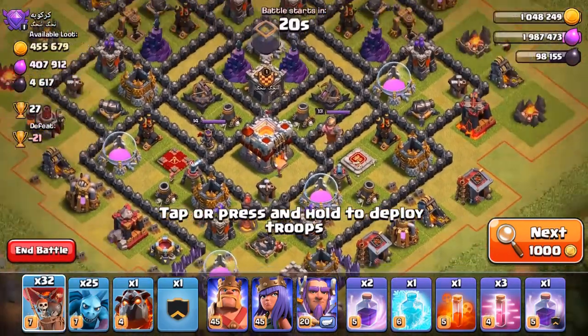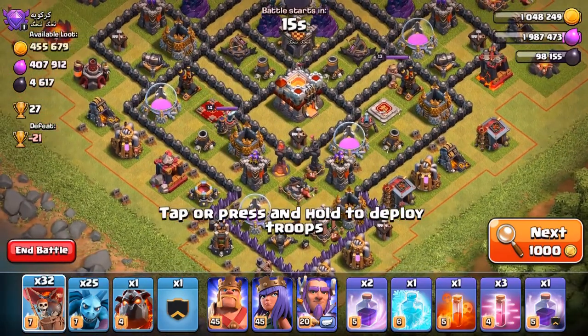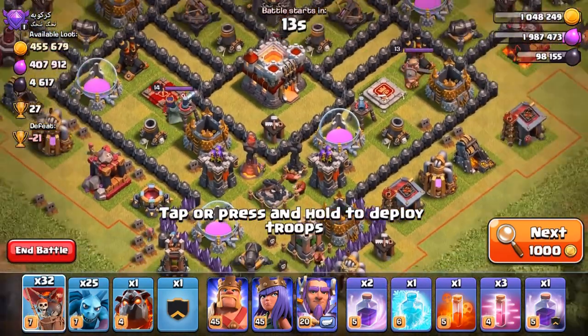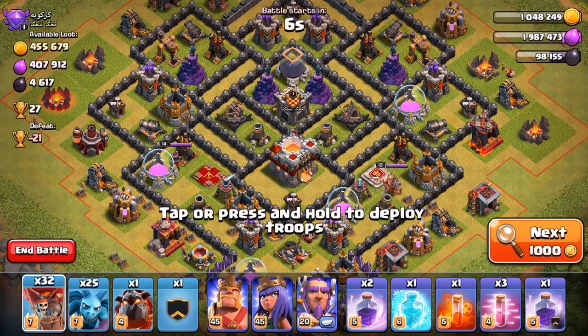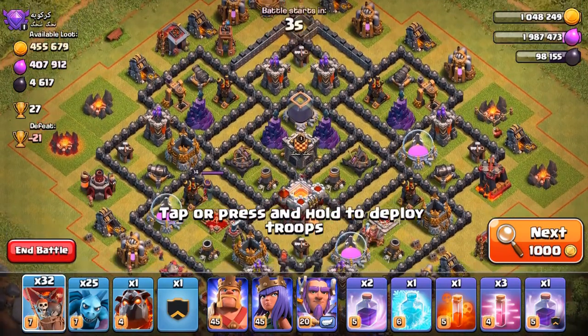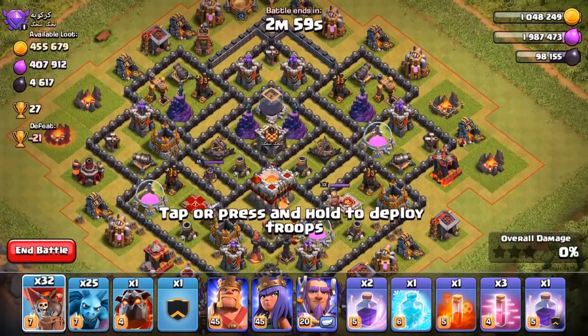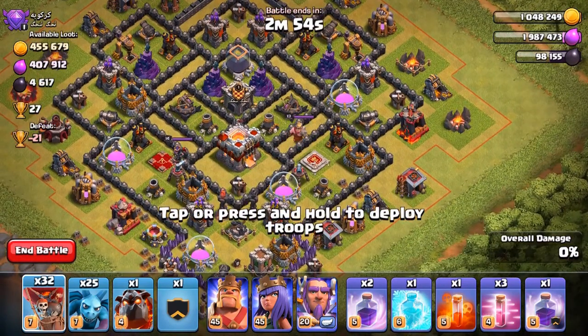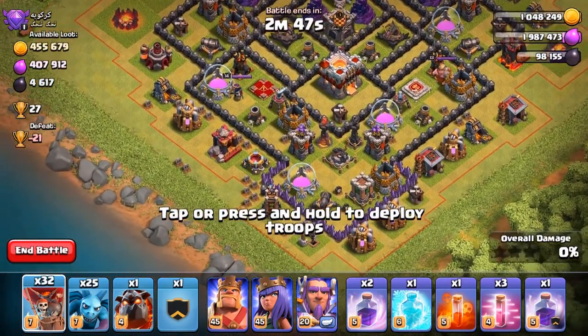Look at this base — so much loot right here. It's a Town Hall 11 with infernos, but one of them is upgrading as well as one expo. The one inferno that is left is level one and set to multi — multi is what you have to watch out for when running lava loonion. The loot seems to be spread out, both in collectors and storages, but most is in the storages at the bottom side.